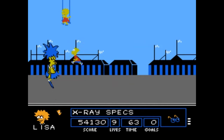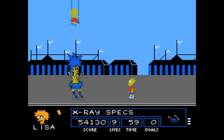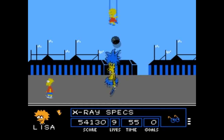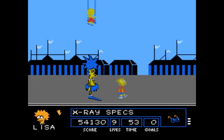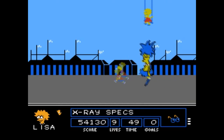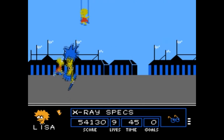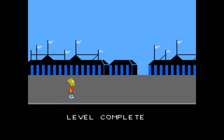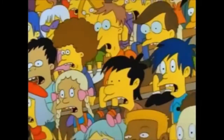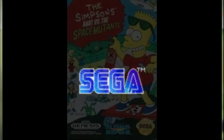When he gets to the circus level and the boss, it's Sideshow Bob. And you gotta step on his foot - kinda like when Bart took a hammer and hit Sideshow Bob's foot. Alright, so let's get to Bart vs. the Space Mutants for Sega Genesis.